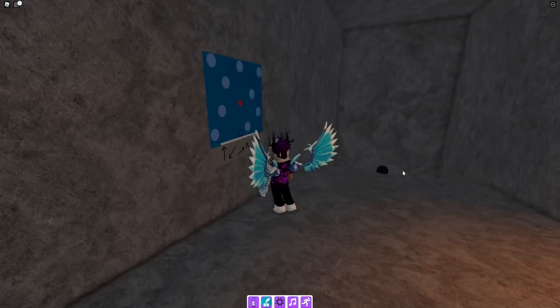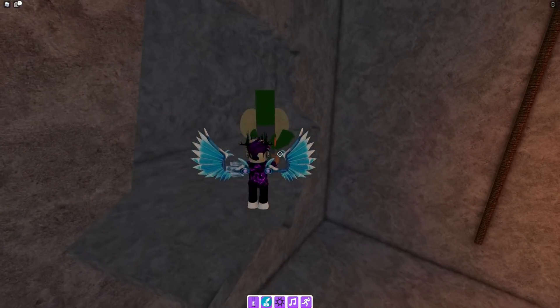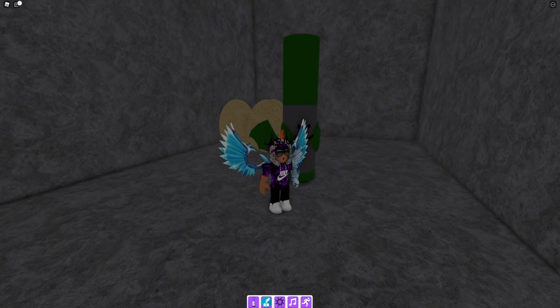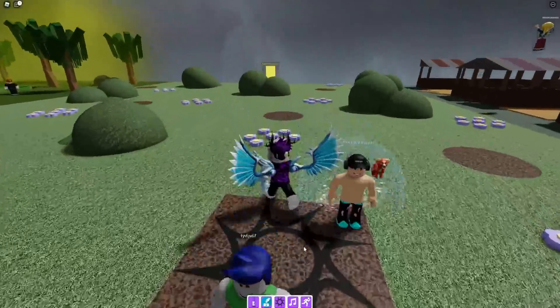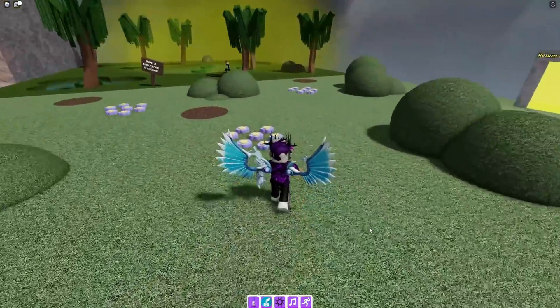Jump down here and then into here — you're going to find the dragon marker, a really easy one to claim up right over there. Let's teleport back to spawn.